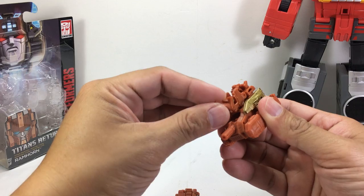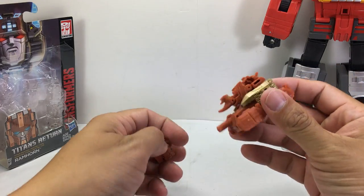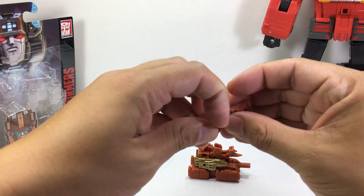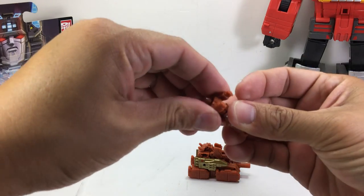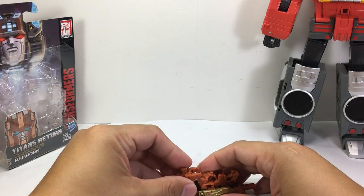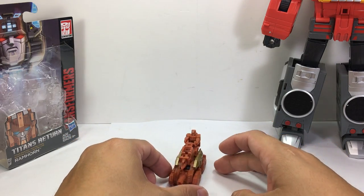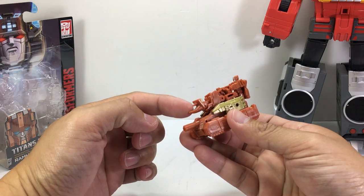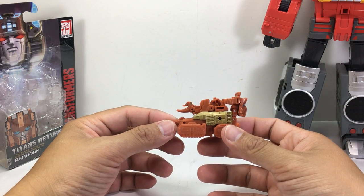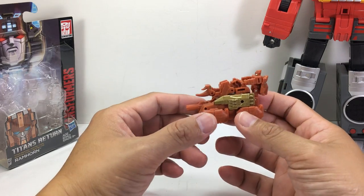You can also transform him into a rideable tank — a ride-on vehicle mode for Ramhorn. Just like Shuffler, I'll peg the figure right here and you control the tank like that. It's got a battle horn — kind of reminds you of He-Man's battle ram. Not too bad. Interesting.